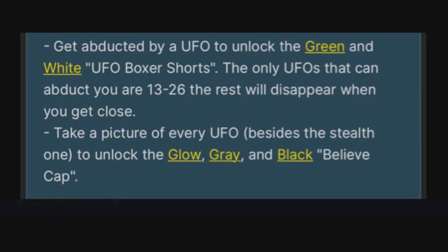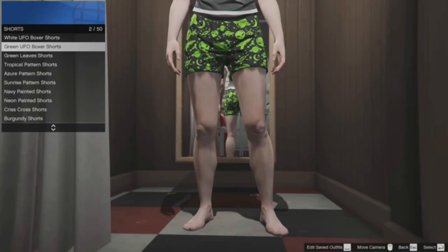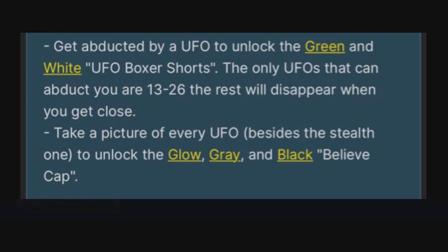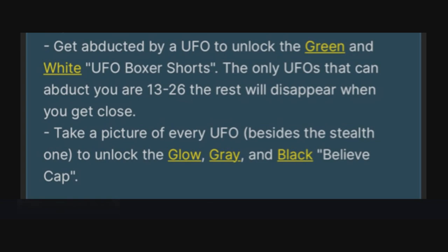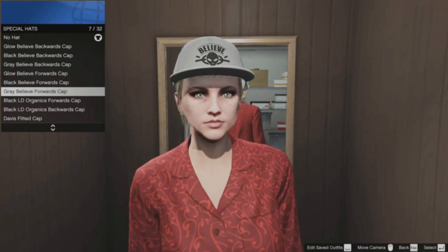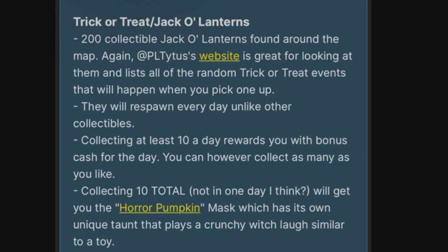Getting abducted will unlock the green and white UFO boxer shorts — here's what they look like. And then for taking a picture of every UFO besides the stealth one, you can unlock the glow, grey, and black Believe caps. Here's a quick look at what these look like — they're kind of cool. They kind of match the Chiliad mural UFO design with an alien head on top.